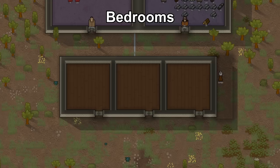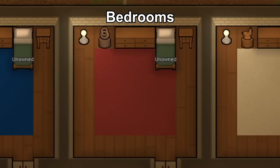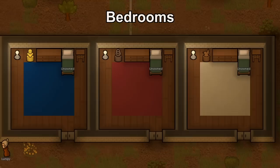For bedrooms, make an 8 by 8 room and start out with a bed, dresser, lamp, and an end table for maximum comfort. Later on, add in nicer flooring, better objects, and sculptures. I prefer sculptures over plant pots because if you have a huge colony, growers will constantly be tending the plant pots.